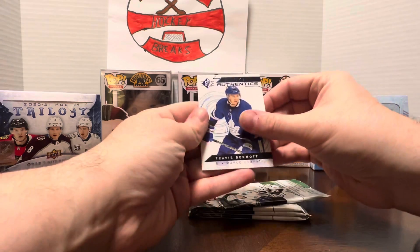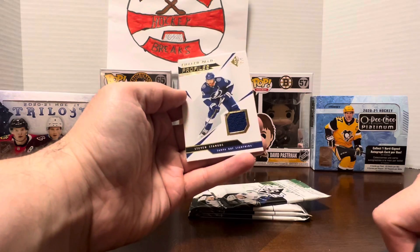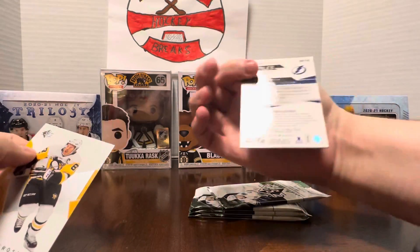Mark Stone. Travis Dermott. Authentics — another jersey. Stephen Stamkos. What? Stephen Stamkos? Oh gosh. Stephen Stamkos — just a base jersey.